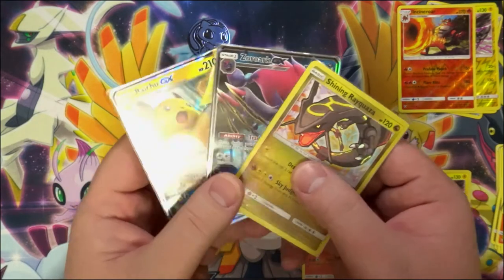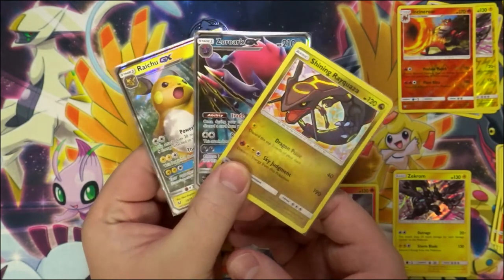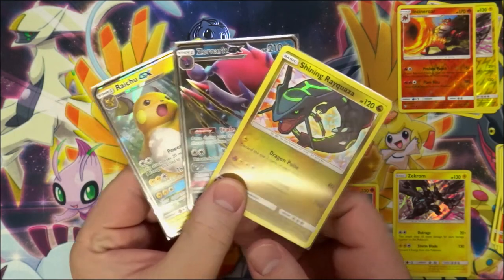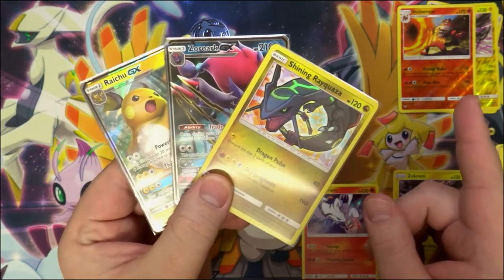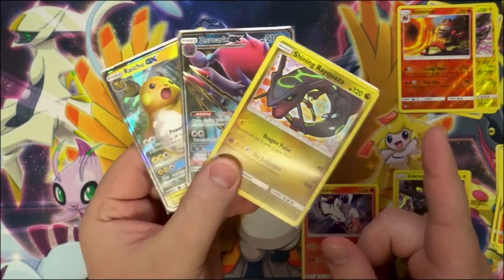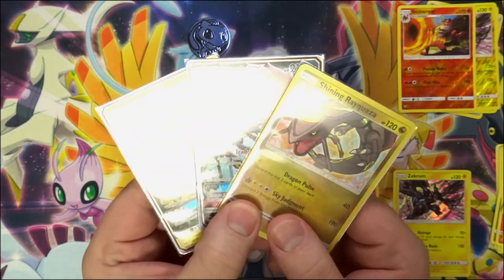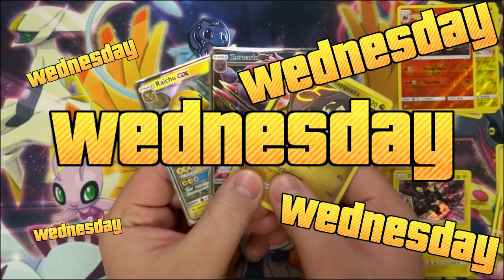Very good box nonetheless — holy cow, two GXs and a Shining Rayquaza right off the bat in the first three packs. Very good opening! The luck's just gonna keep coming, guys. Thank the Starbursts for that. If you enjoyed the video, hit that like button. If you're new, subscribe and hit the little bell so you can get notifications when awesome Shining Legends videos go up. I've got a couple of pretty good videos planned for this week, so stay tuned — and as always, thank you guys so much for the love and support. It is greatly appreciated, and I will see you Wednesday.